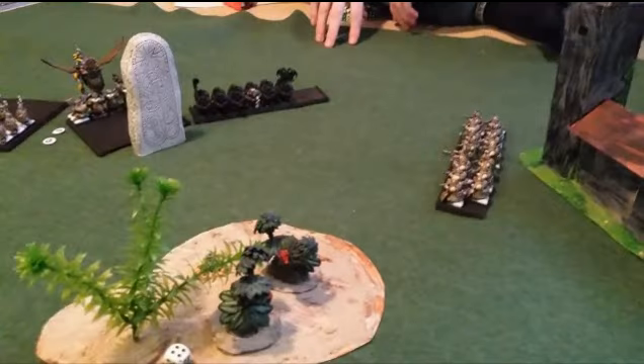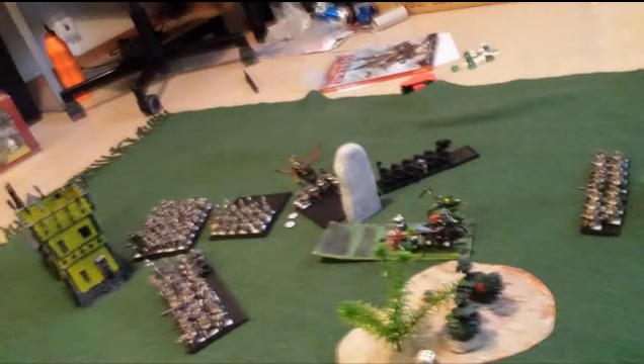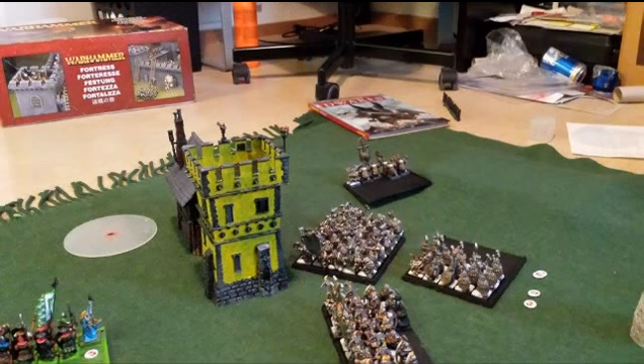Going straight to his turn 5: his Iron Drakes break my pegasus knights and run them down. His gyrocopter and gyro bomber bomb away at my spearmen so a lot of them die and they start to run. In combat on his turn 5 he breaks both my lances. My BSB lance is fleeing and he catches my general's lance pursuing. His Hammerers also manage to break my pegasus paladin, rolling double sixes and catching him.